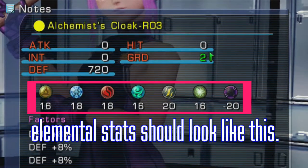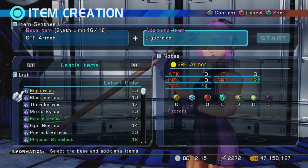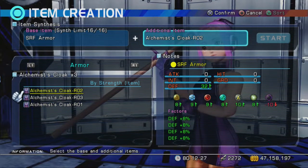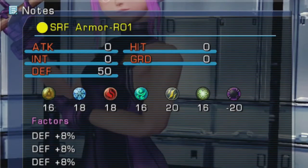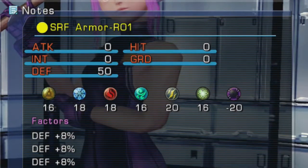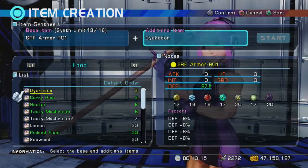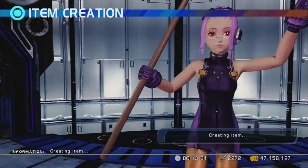Now you have two of them! Take another piece of 16 synth capacity armor and synth both the duplicate and the master copy of your previously created armors onto it. You'll have a piece of armor with good but not perfect elemental defenses! Synth a few more dual armors onto it and the result should be 20 defense in all elements except darkness!